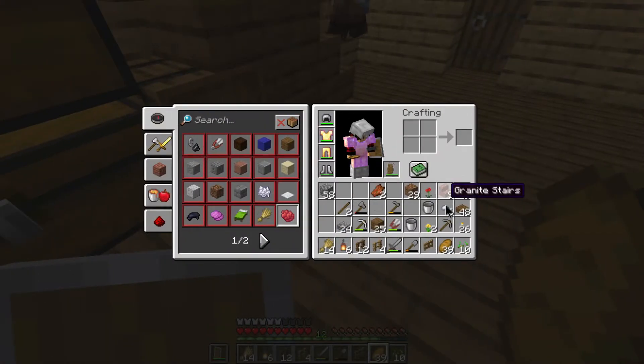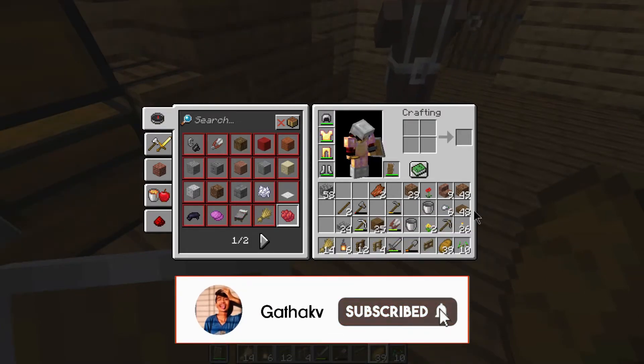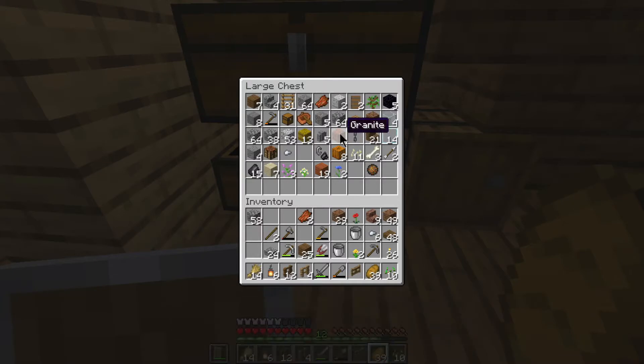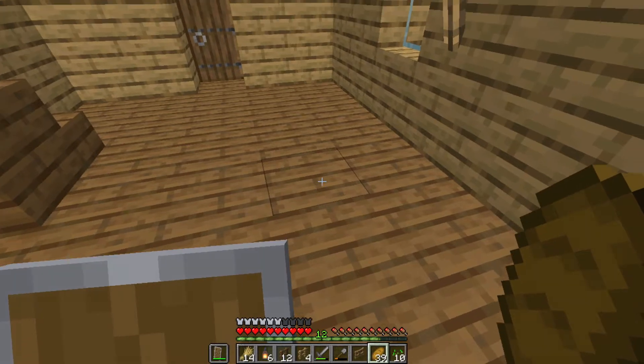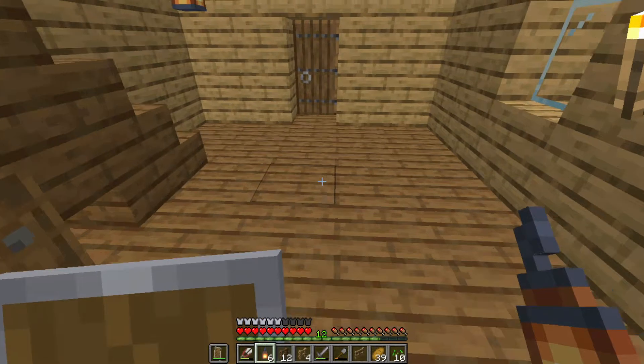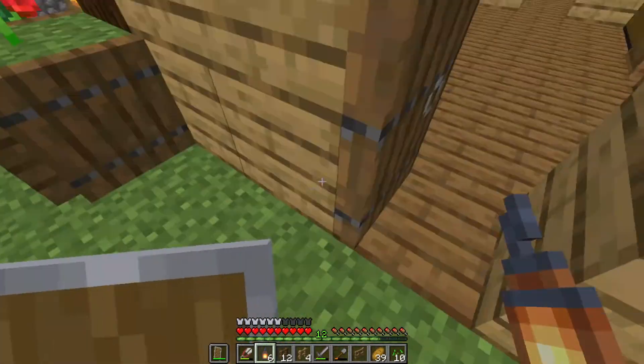I've got all the supplies — we have lanterns, some fences, some spruce, some slabs and granite. We also need some granite slabs but we don't have granite, so we will do with the stairs. We need some mossy cobblestone, so we are going to go on a little adventure to find some vines.